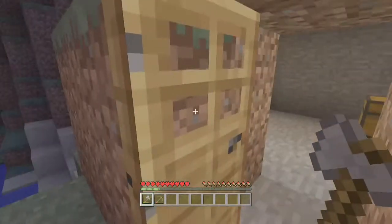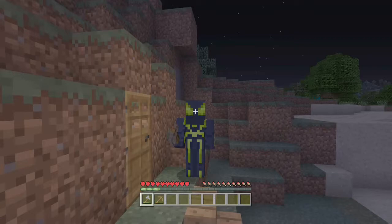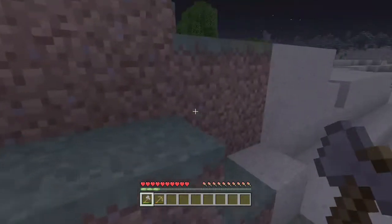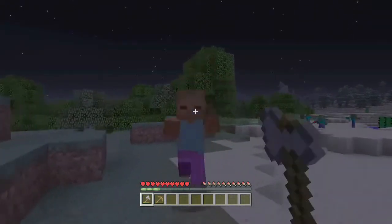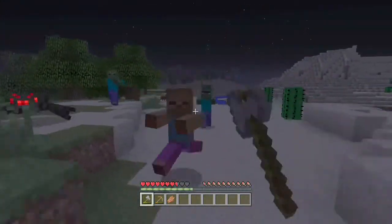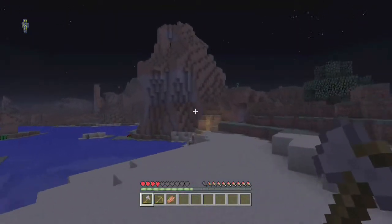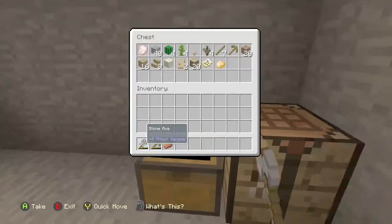If you're skilled enough you can go out at night, but I recommend staying in for your first night. If zombies show up, you hit them with RT — the same button as breaking blocks. If there's a whole horde, just run away. Keep an eye on your hunger bar and eat food if it gets low.